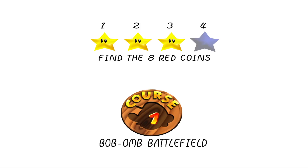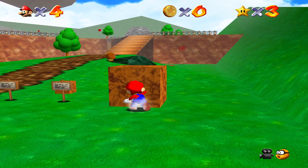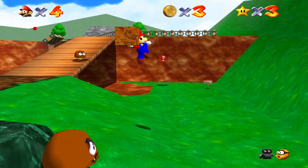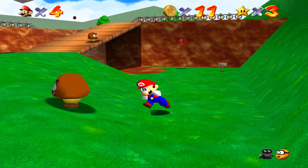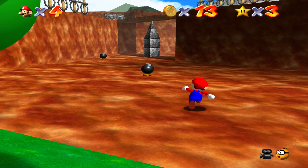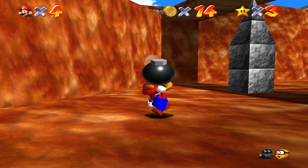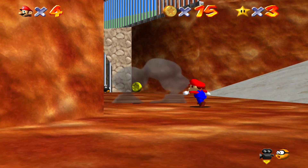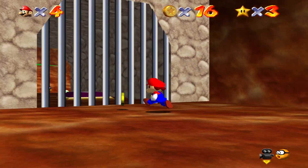Next up we have the eight red coins of Bob-omb Battlefield. Every single course in the game will have an eight red coin mission. It is also recommended that you do the 100 coin star during the eight red coin missions for most levels — there'll probably be one or two exceptions. These 100 coin missions are probably the worst part of the game to me. At the start, break the bricks, kill the Goombas, and get the coins under the bridge. You're going to need to defeat just about every enemy in this entire area to get 100 coins. It is entirely possible to do without the wing cap.